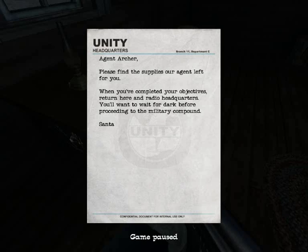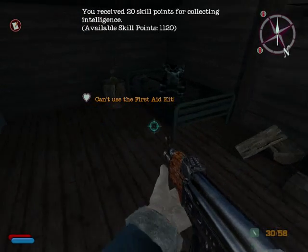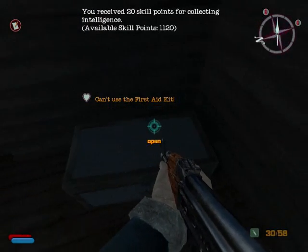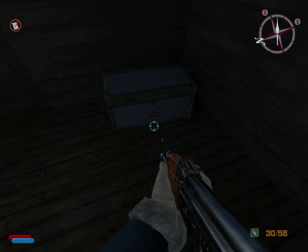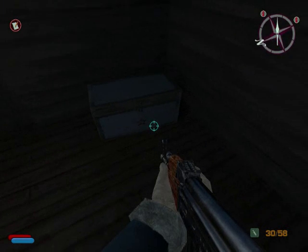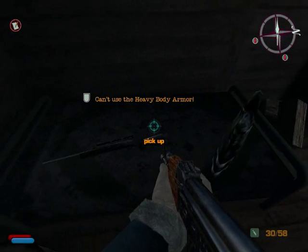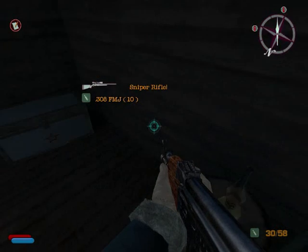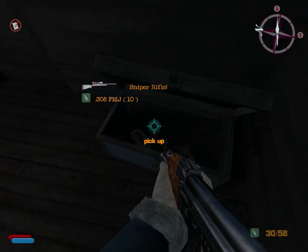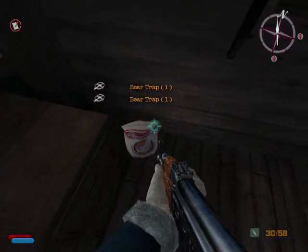We'll want to wait for dark before proceeding to the military compound. I'm going to pick up this first aid kit — oh, we can't actually pick it up. Here's a toy box with the hammer and sickle on it. Here's a sniper rifle and body armor — this heavy body armor gets us up to pretty much full armor. We also get the bear traps, which are hilarious by the way.